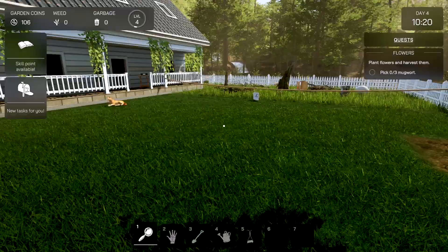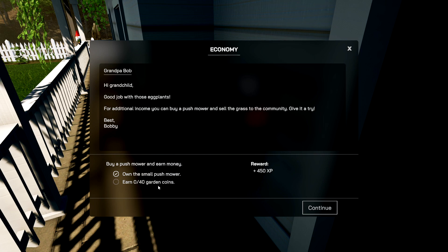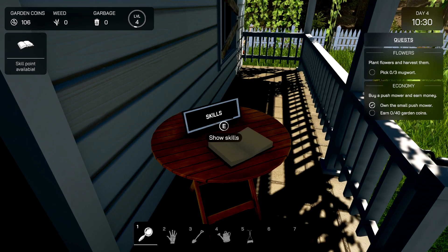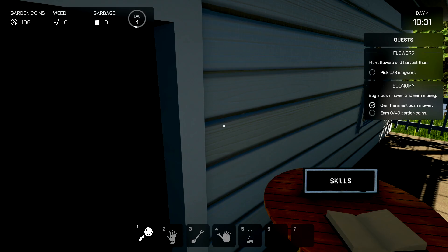I guess I have to be patient and see what the new tasks are. "Earn 40 Garden Coins — good job on eggplants! For additional income you can buy a push mower and sell the grass clippings to the community, give it a try." Effective fertilizer speed and efficiency — should I put it in mowing? Boing boing, got to be faster — 20 percent faster is always good.